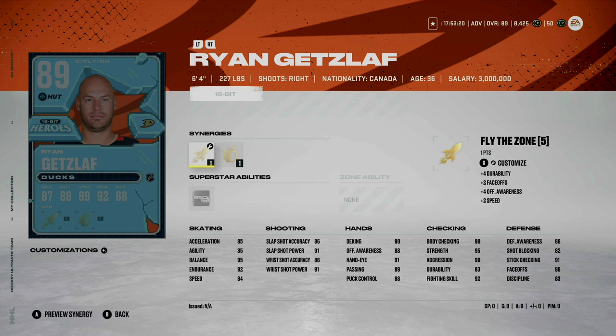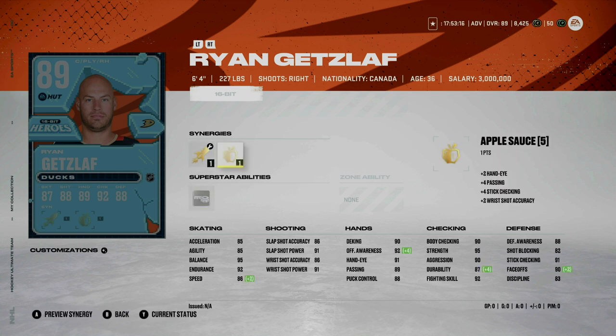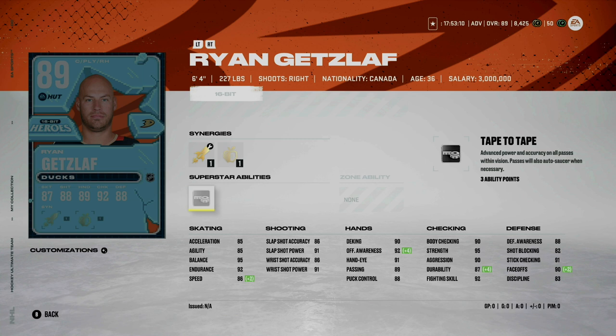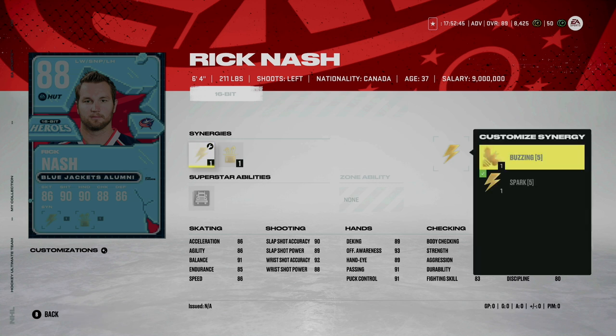Up next is Ryan Getzlaff with Fly the Zone or Wingman, as well as Applesauce — all these cards have Applesauce as their non-changeable synergy, something to keep note of. He also has Tape to Tape, which is one of the better ones especially for a center like Getzlaff. At 6'4, 227 pounds, he's a perfect center. If you don't mind a bigger, slower player, Getzlaff will be a perfect fit for pretty much any team at this stage.